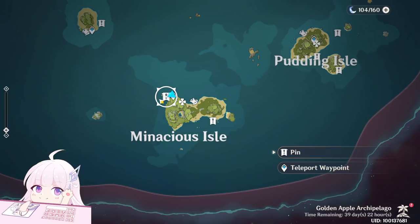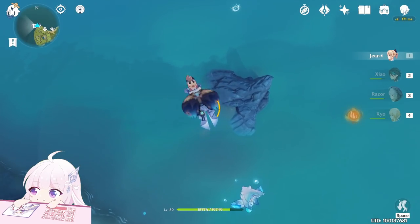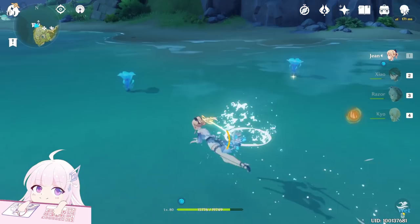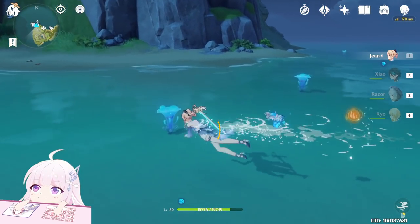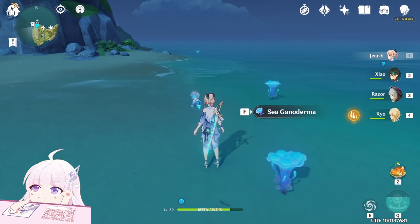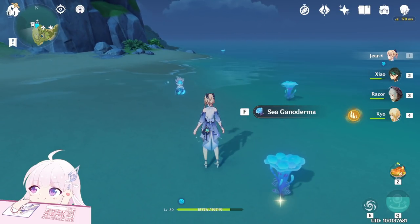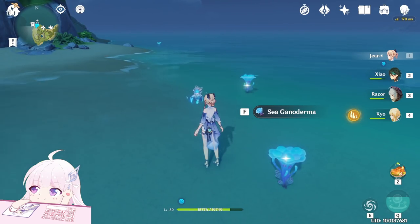The first point is here. I'll start to time it. So let's go to this teleport waypoint and go down. Basically those three — the material is called Sea Ganoderma. Try to use a double Anemo squad to get around faster. And 3, 2, 1, let's go.